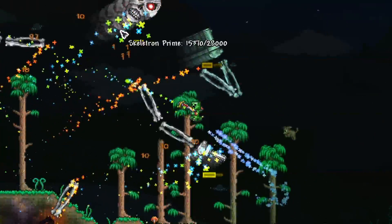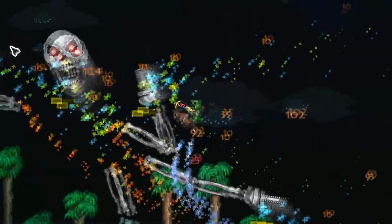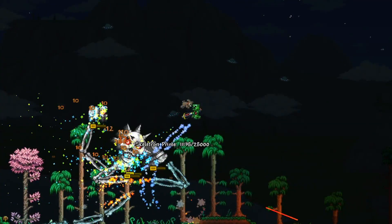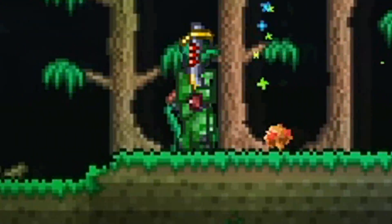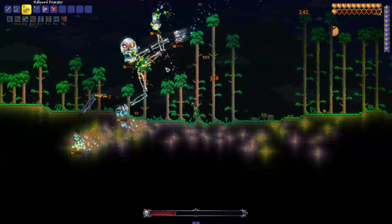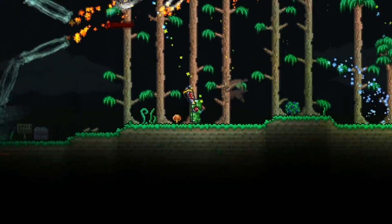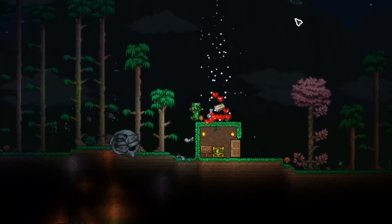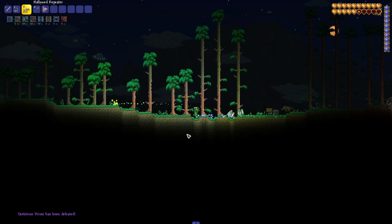We do have healing potions from the Twins, so that's one plus - we might actually have a chance at winning here. Imagine if we ran out of arrows mid boss fight, how hilarious would that be? Put it in the comments below if you've ever run out of ammo mid boss fight. Skeletron Prime - for sure we're beating Skeletron Prime. The mech bosses go down pretty easy with this loadout, no questions asked.